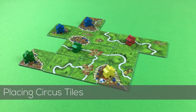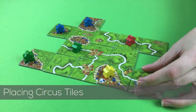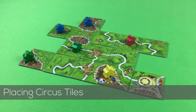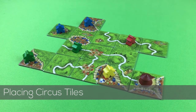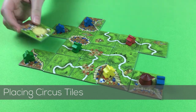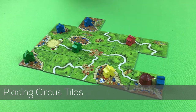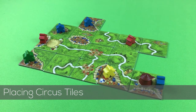Circus tiles are placed like normal land tiles. When one is first laid, take an animal token from the top of the stack, place it face down, and place the big top on top. From then on, the big top moves when a player places a new circus tile, after scoring. After placing a circus tile, you can place a meeple on the road, in castles, or as farmers. You cannot place meeples on circus spaces. Score any features completed when placed, then score the big top's current tile.